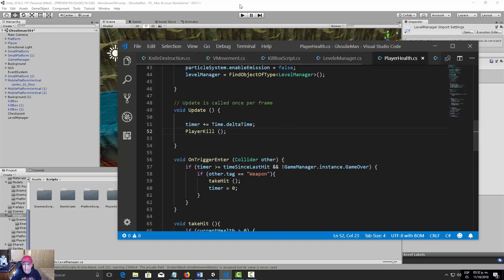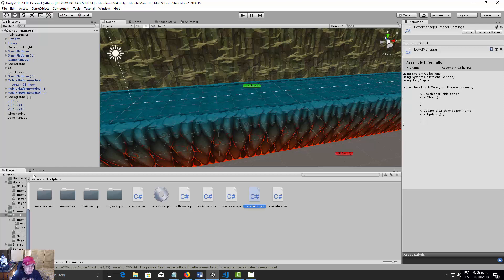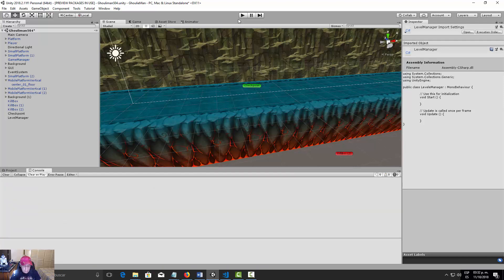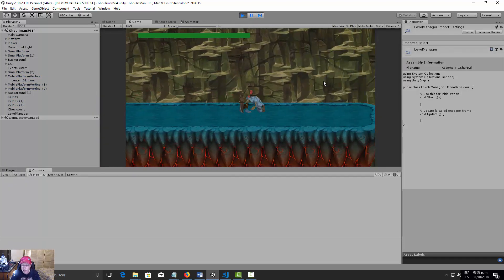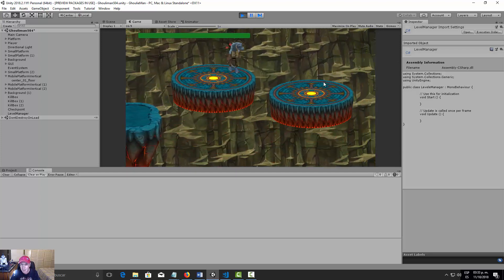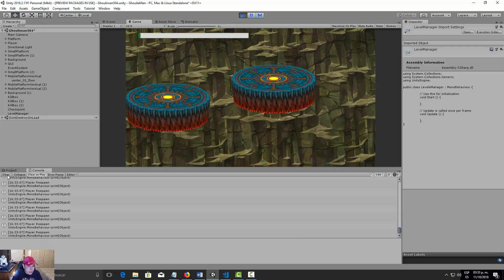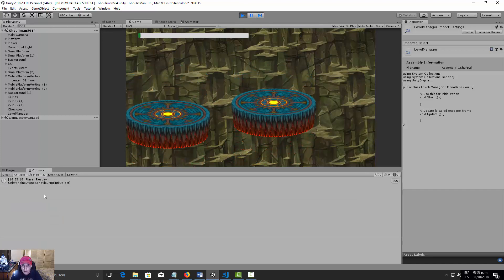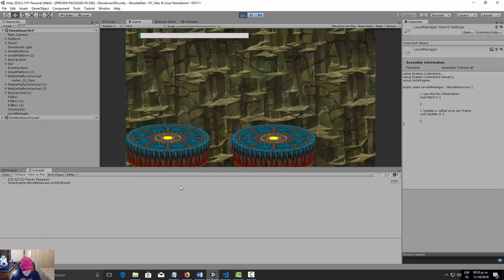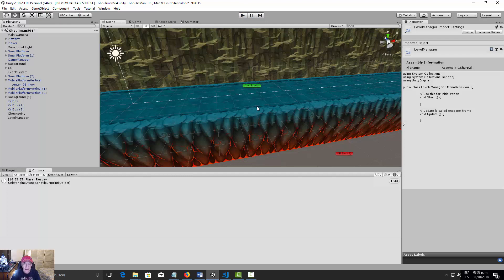Now let's go into Unity and do some testing. Our player takes damage and we can see 'Player Respawn' printing — it's working. In the next video, we'll work on the actual respawn programming, so I'll see you in the next lesson.